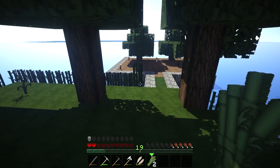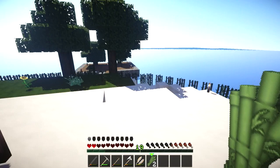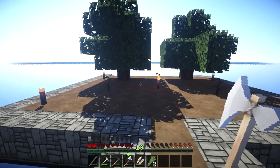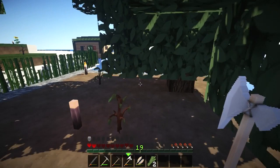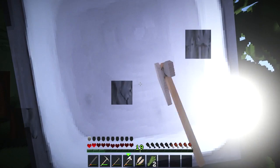We'll make a new island for the trees — a proper tree farm island. We'll probably do that off camera because it's pretty boring. A lot of you have said that if I leave the leaves to despawn on their own, it will give me a much better chance of getting saplings.